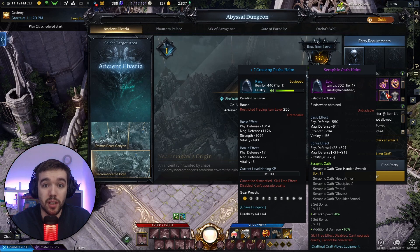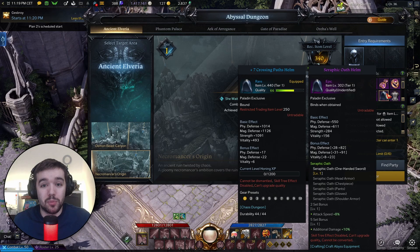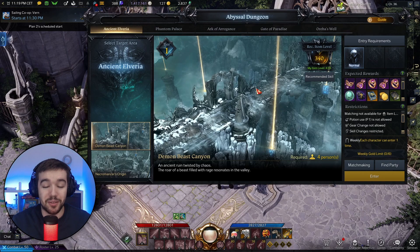You might ask: why bother getting a purple item instead of staying blue? The key difference is the set bonus — like tier sets in World of Warcraft. With two epic set pieces equipped you get 8% attack speed, and with five epic set pieces you get an additional 10% damage. That set bonus makes the epic gear significantly more valuable, and these dungeons are incredibly fun on top of that.